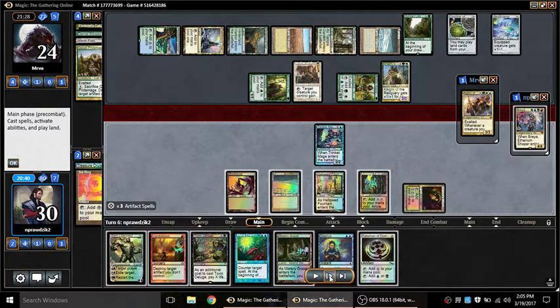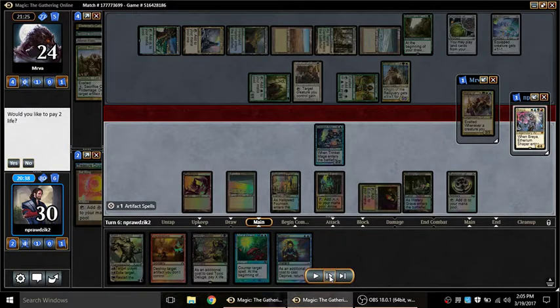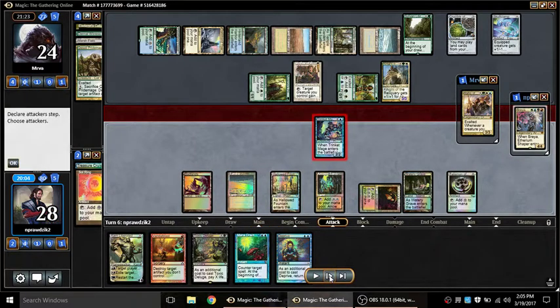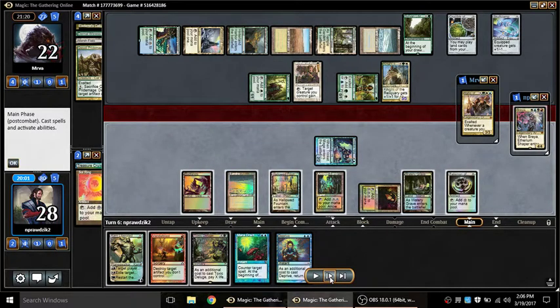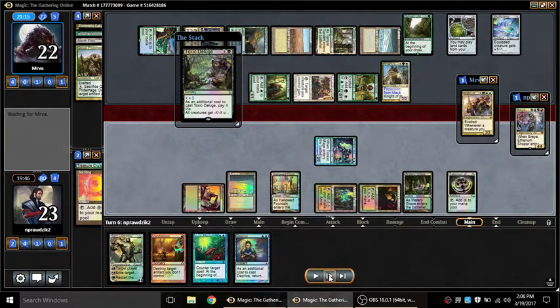At this point I have to pull the trigger on Deluge. I rip a Talisman — thank goodness. I'm able to play Watery Grave untapped. Since I'm going to Deluge anyway and I'm pretty sure they're willing to take two damage rather than risk some weird trick, regardless of Mother of Runes, I send in. I'm fortunate they played it safe — two life matters though, it's half a card with Sylvan, so I'll get whatever I can out of this.